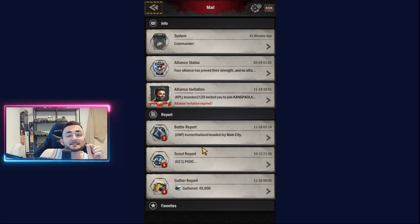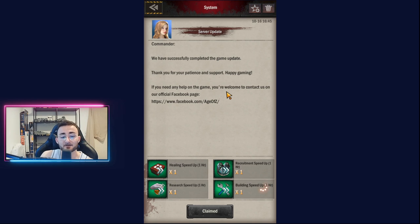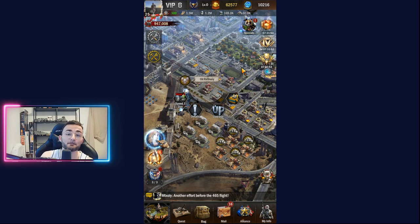My last piece of advice: make sure to watch your mails every day, because they are constantly updating the game. When they do an update, it usually goes down for 5 minutes, 10 minutes, or even an hour. You can't log in, but they always compensate players for that, which is great because it allows you to get many free things. For example, today we got a server update and just because I couldn't play for 15 minutes, I got healing speed one hour, recruitment speed one hour, research speed one hour, and building speed one hour — four hours total less to wait for my troops, buildings, and science.